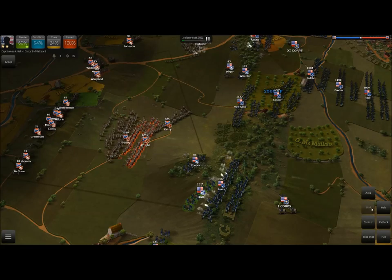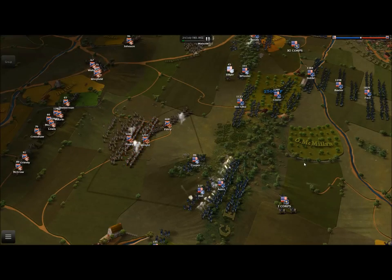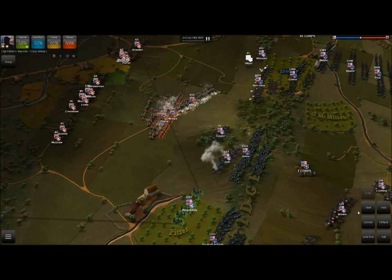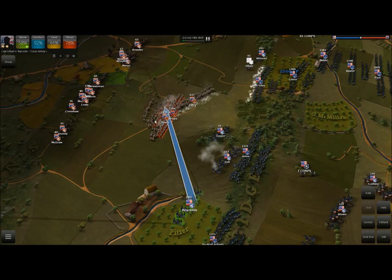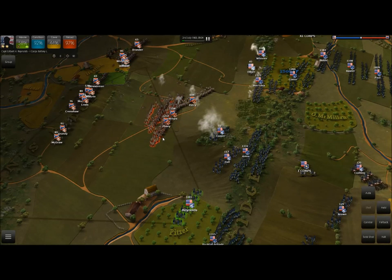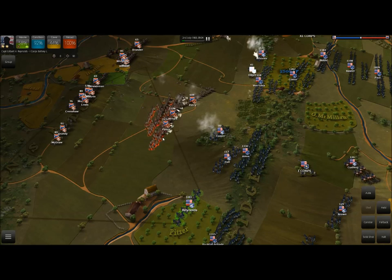Let's switch Hall over to Canister Shot as well. Shell shot is better for long range when going for an enemy a little out of range — it's an explosive shot that explodes above enemy positions, raining hell down on them, but it doesn't do as much damage as Canister Shot.